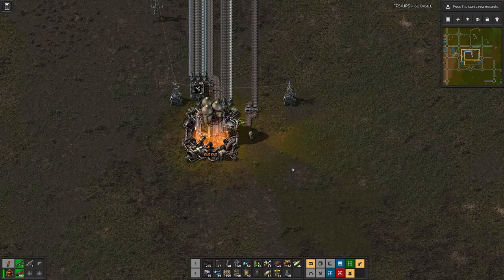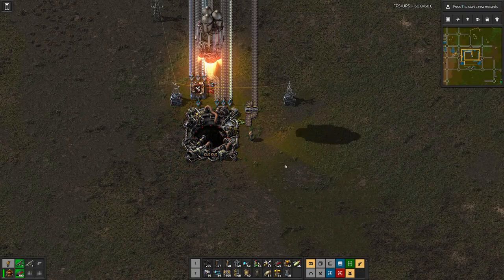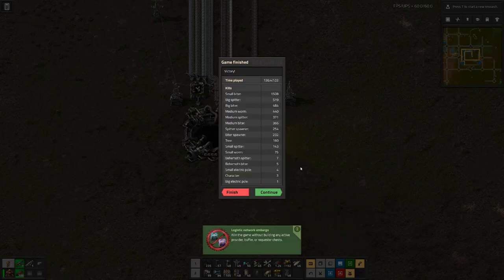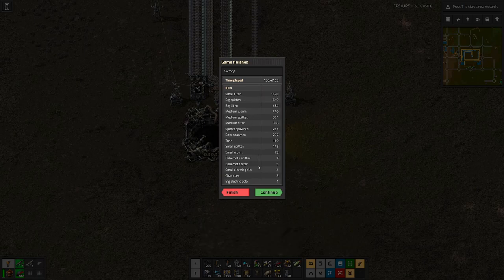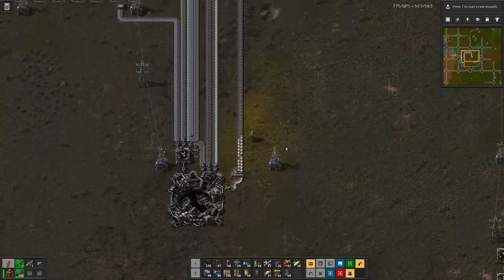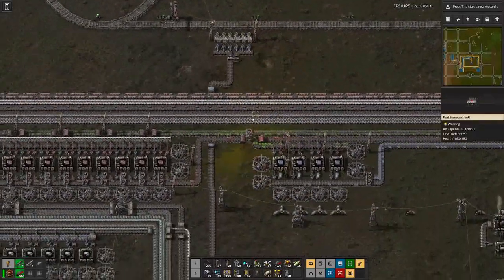But we will continue. We have the space science here output — it will go on to that train. And I would expect that before we have the next rocket, we will have this empty here. Maybe what we should do is basically upgrade this to red belt. And that should give us one yellow belt here. We can see there are some gaps which occur when the inserter is rotating. We already have it half emptied and we are not even ten percent into the next rocket.